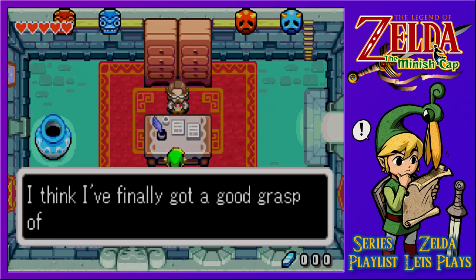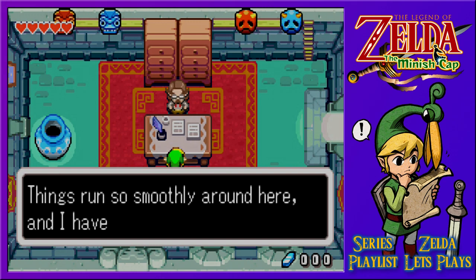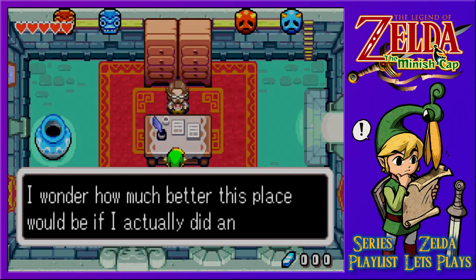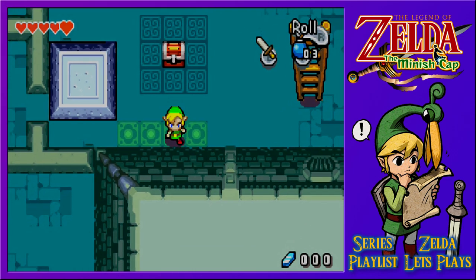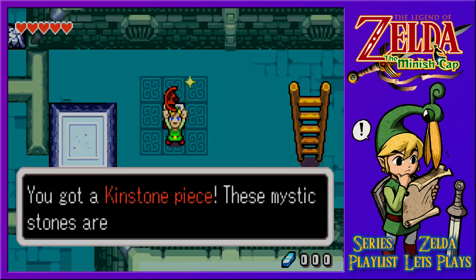I think I finally got a good grasp of how things run in Hyrule - things run so smoothly around here, I haven't even done a thing. I wonder how much better this place would be if I actually did anything. Considering you've got a door out here, I'm going to head down for whatever goodies I can find. We've got ourselves a red kinstone piece - these mystic stones are said to bring happiness.